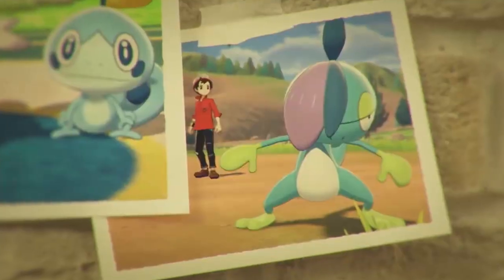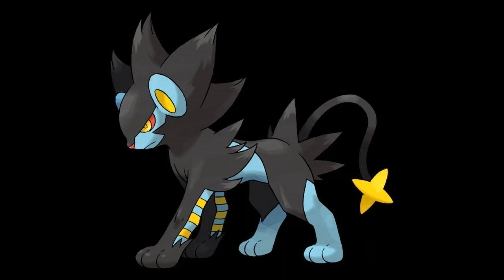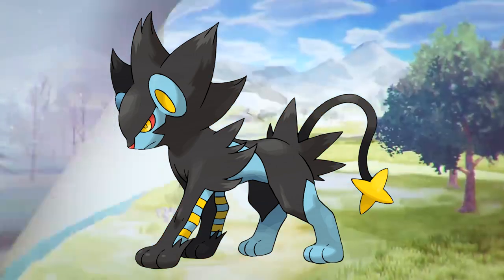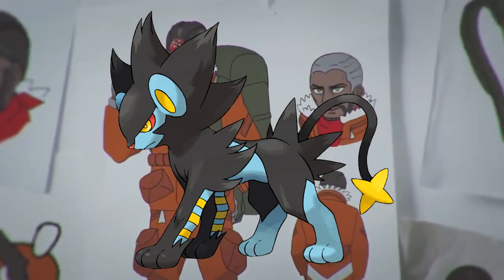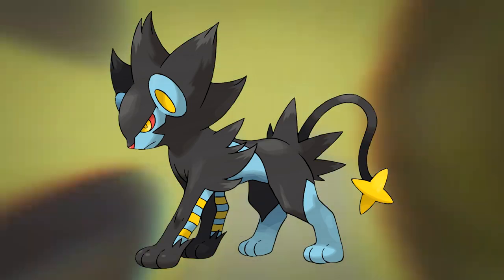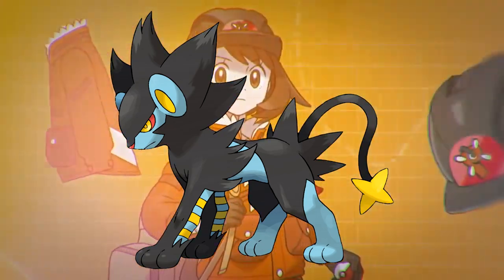This next Pokemon I'm very interested in, and that is Shinx. Shinx is obtainable in the Isle of Armor, and eventually it will evolve into the glorious Electric-type Pokemon Luxray. Luxray is one of my favorite Gen 4 Pokemon — the design is stunning, the elemental fang moves are awesome and really powerful, and he levels up at a decently low level. Shinx evolves into Luxio at level 15, and then Luxio to Luxray at 30, so you can get him pretty early on. He learns some good status-afflicting moves, Electric Terrain, and Protect through TM. So Luxray is going to be the third Pokemon on my team.